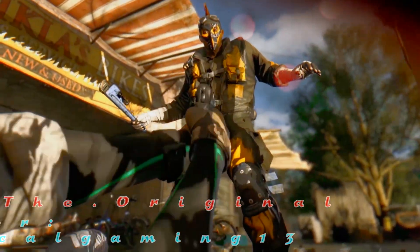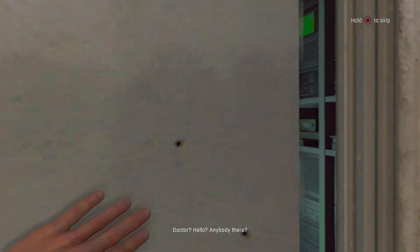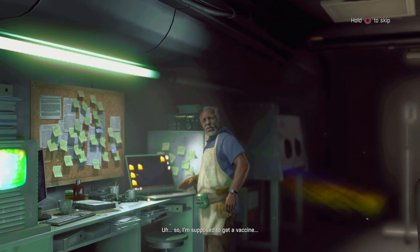With Dying Light 2 being seemingly much more narratively focused, I wanted to kick this off with the unspoken star of both games - that being the Harran virus. We learn fairly early on in the original game from Dr. Zara that this virus is a derivative of rabies, and as of now there is no cure.